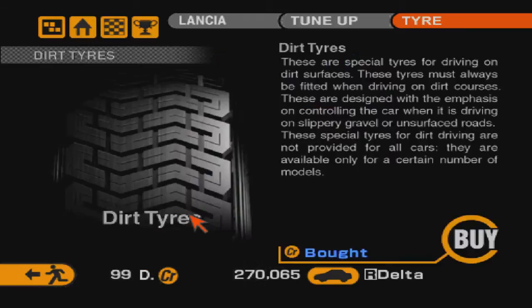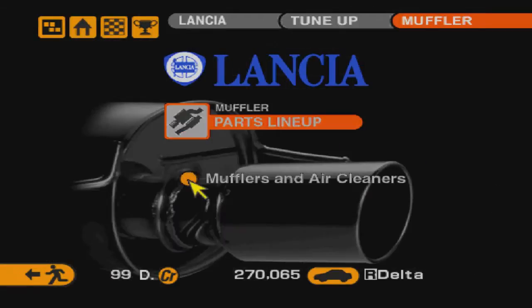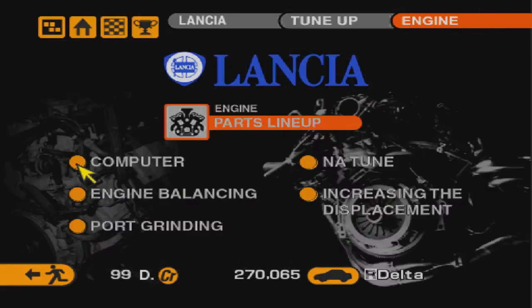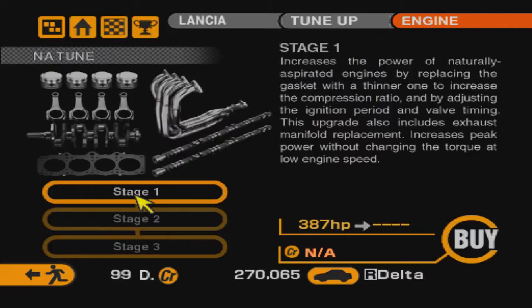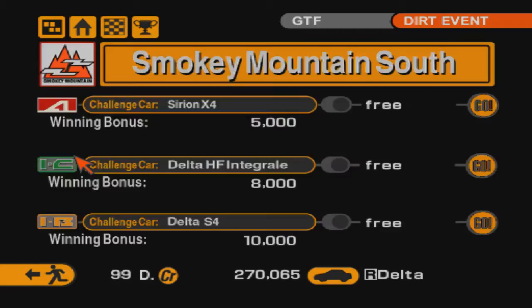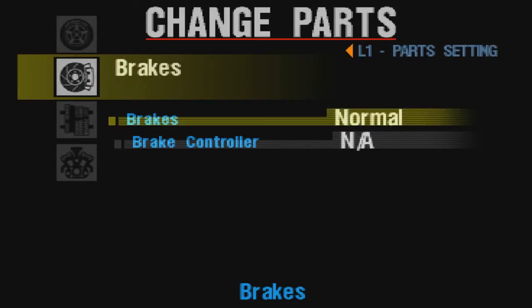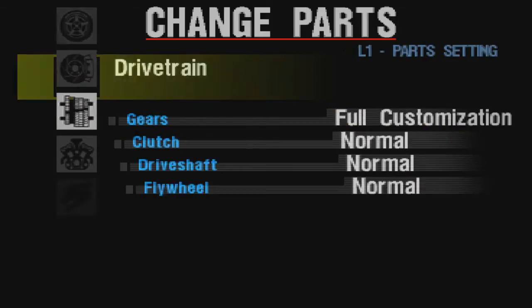В прошлой серии я обещал, что начнём проходить раллийный режим. Давайте попробуем. Смотрите — Lancia Delta Integral, это по-моему Special Model. Давайте шиканём — купим такую же точно Lancia Special Model. Хотя Delta S4 не совсем такая. Ничего страшного — тем не менее купим. Разжились ещё одной Special Model в пару к Toyota GT1. Тут нужны грязевые покрышки — они уже куплены сразу, отлично.